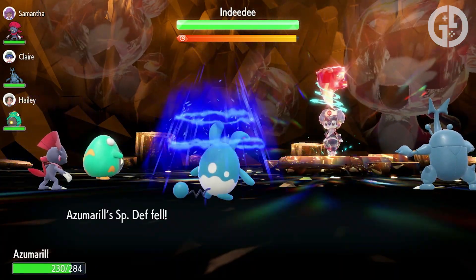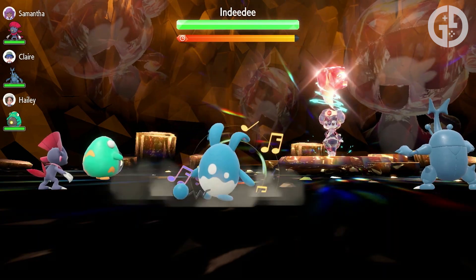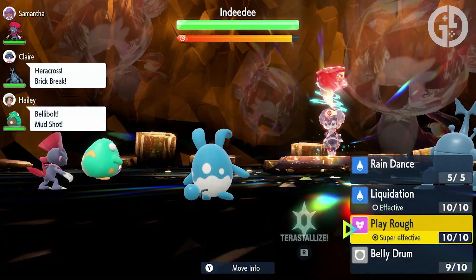The best build makes the most of Azumarill's Huge Power ability, which doubles its attack stat, already making it pretty good to kick things off, and then using the move Belly Drum to max its attack, and Play Rough to deal massive super effective damage to Charizard.